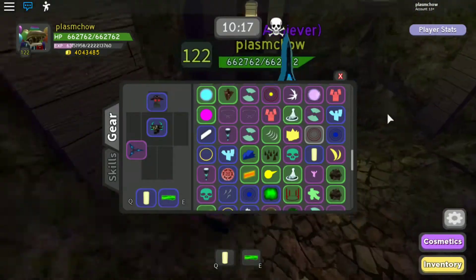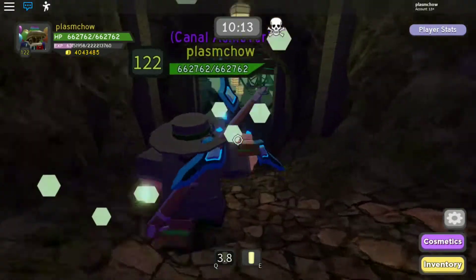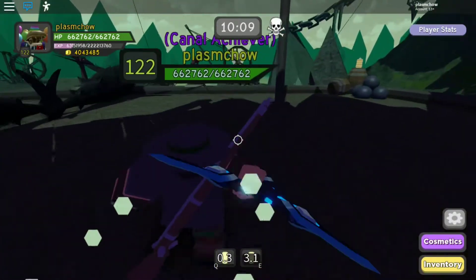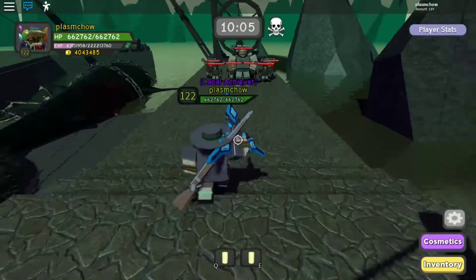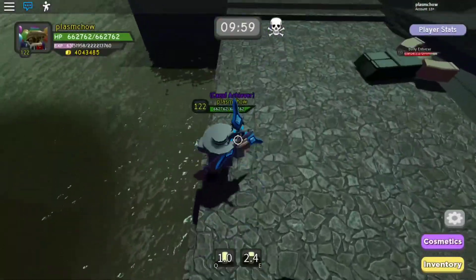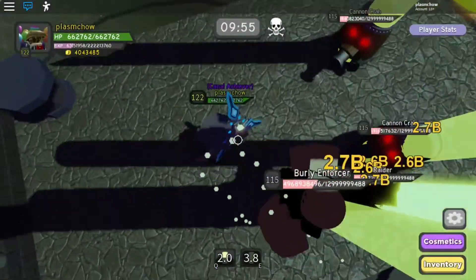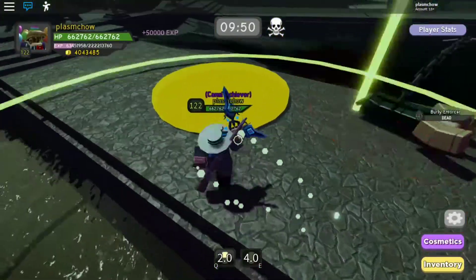After you heal yourself, here's the next wave. You have to run a long way down here before you actually encounter this wave, which has the raiders and the cannon crabs — basically everyday mobs except for the gunners. This is actually a bigger place already for you to run, and you can actually defeat this wave easily.